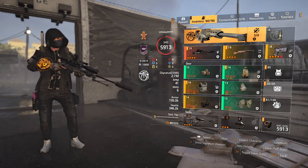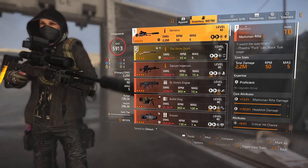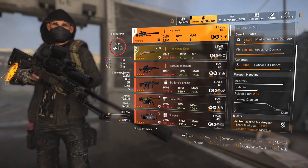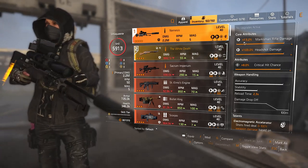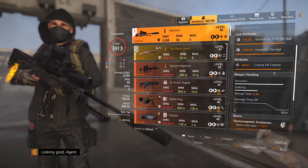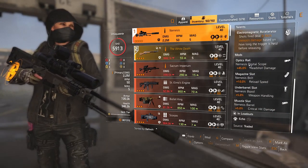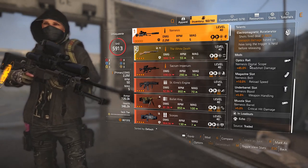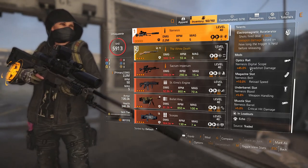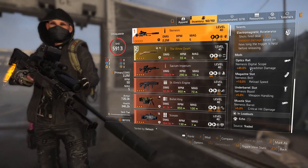We're going to use the TAC-50. We have the Nemesis — it's got 13.2% marksman rifle damage, 103 headshot damage, 8% crit chance. The talent is Electro-Manic Accelerator: shots fired 0–100% weapon damage based on how long the trigger is held before releasing.